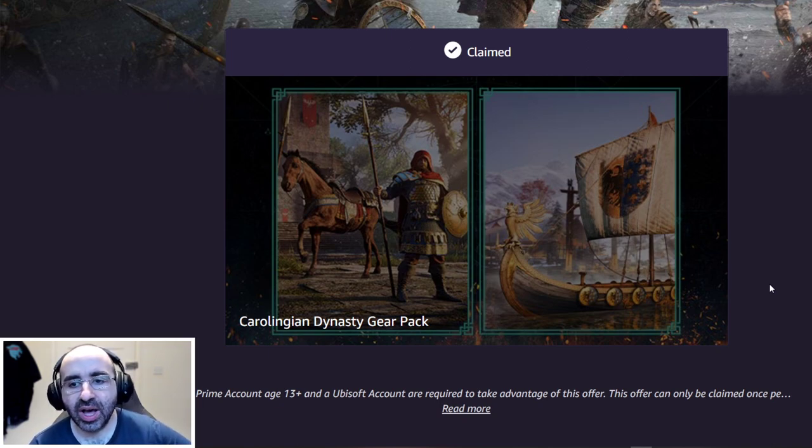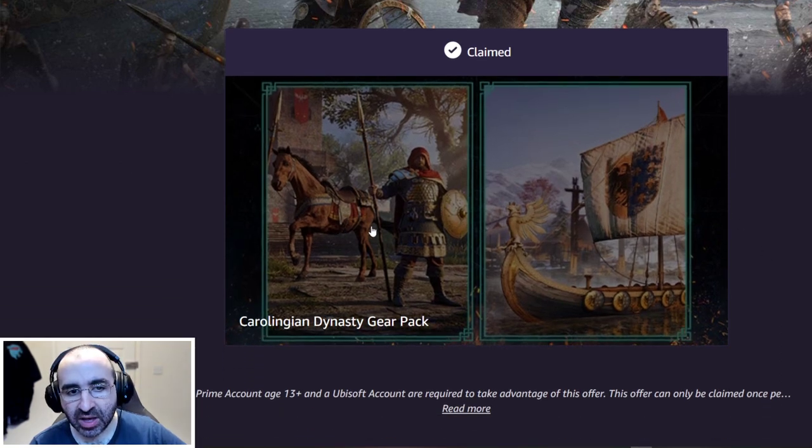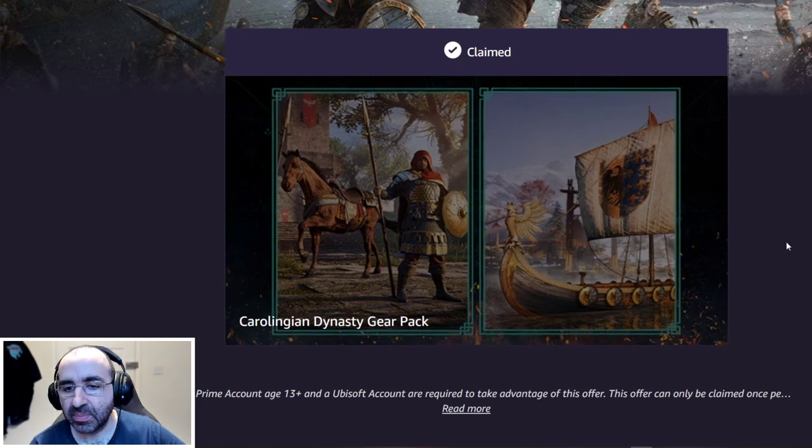Let me show you what the pack includes. You get a skin for your horse, a full armor set, a spear and a shield, and some cosmetic items for your boat as well. Let me now show you the gear in detail.